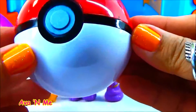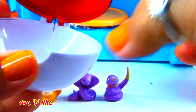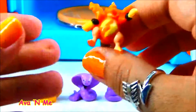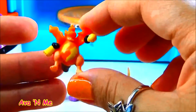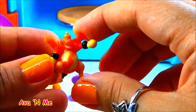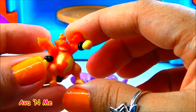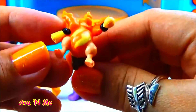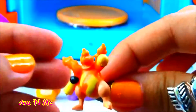Let's open this red Pokéball. This one is called Magmar. I don't have this in my Pokédex yet — I only catch Pokémon when I go for a walk at the park. This Pokémon is a fire type and its weakness is ground, rock, and water. You can see it's orange, so yes, it does fire.